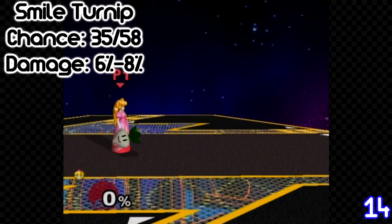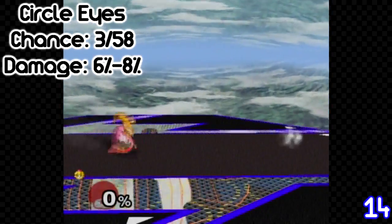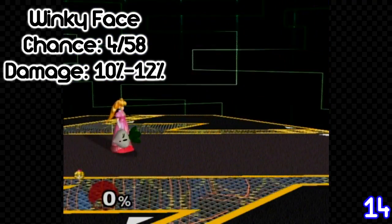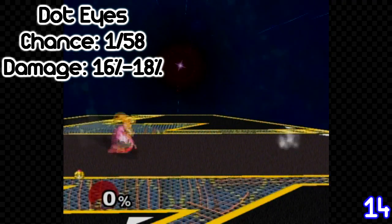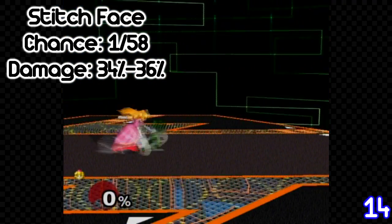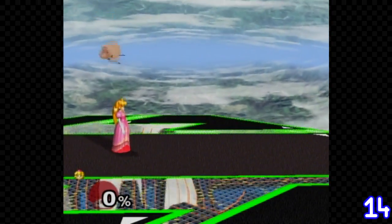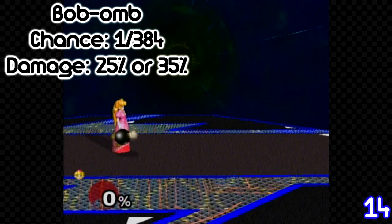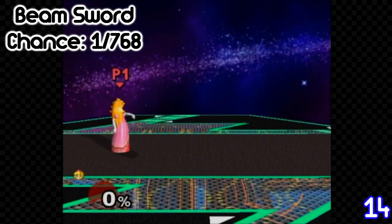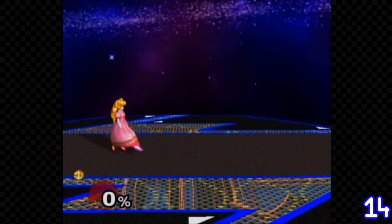Peach can pull different kinds of turnips with her down special, some of which do different damage and have different possibilities of being pulled. The rarest thing she can pull is the beam sword, which has a 1 out of 768 chance of being pulled.